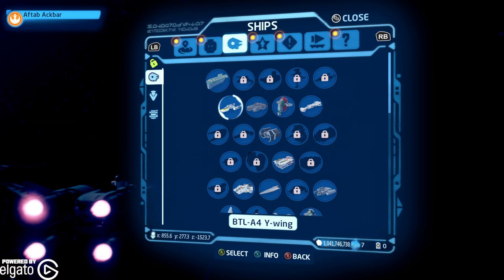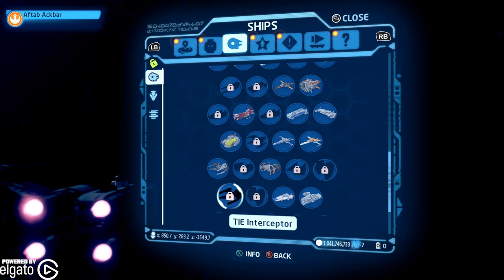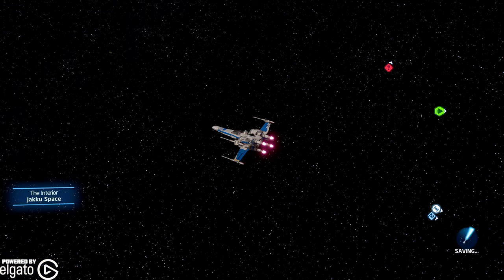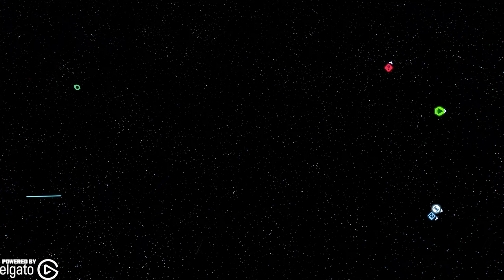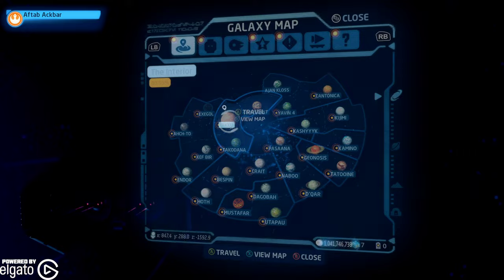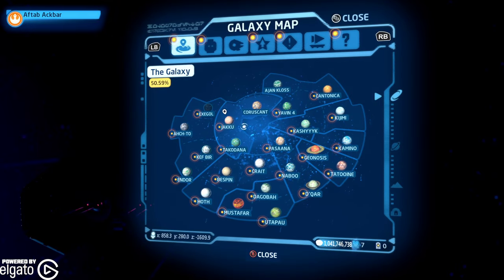What we can do is get a TIE Fighter in here. I think I have a TIE Fighter. Yeah — we've got a TIE Baron, a TIE Bomber. I have a TIE Bomber, I guess. Alright, so there's our TIE Bomber. Let's go ahead and land somewhere so we can take a look at it.